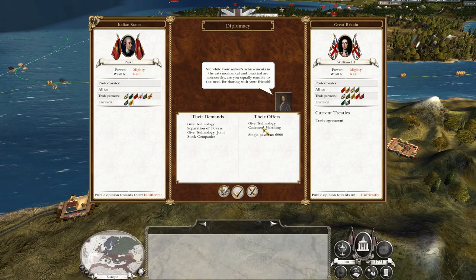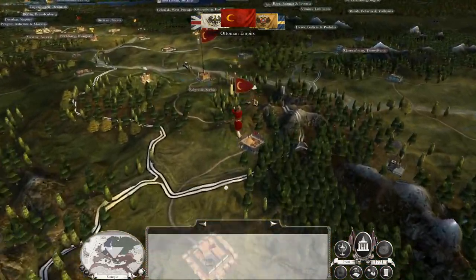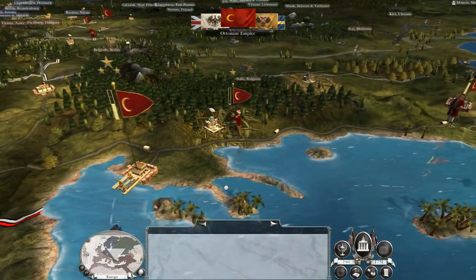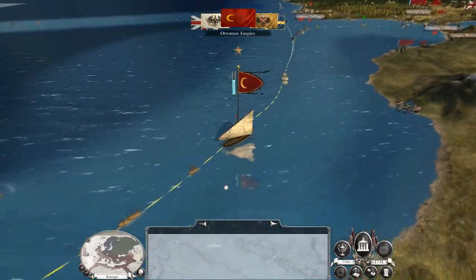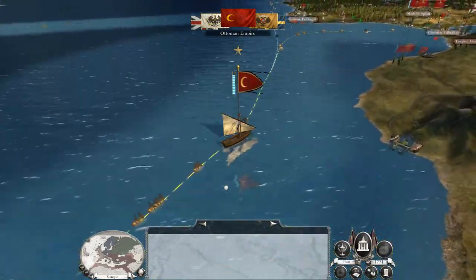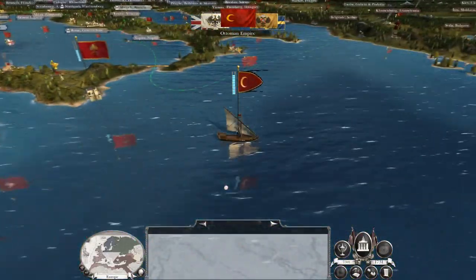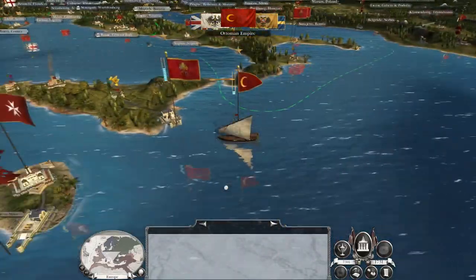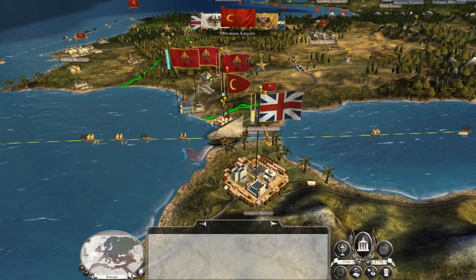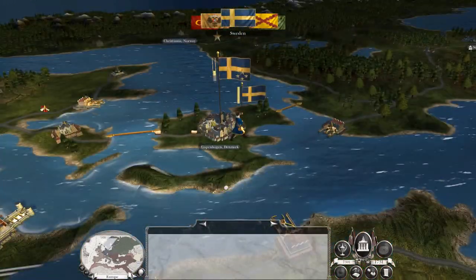Separation of powers, joint stock company — seven grand is more like it. It's good tech, definitely worth more — more like seven rather than either none or one. Full stack Ottoman navy, although handily they're moving their ships away from their amphibious forces, so I'll take that. Russia is trying to steal more tech.